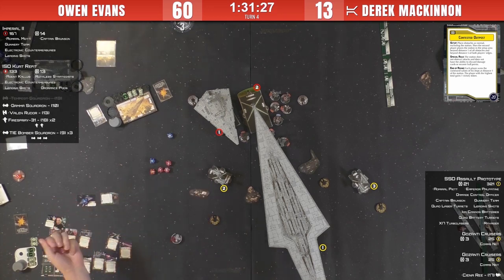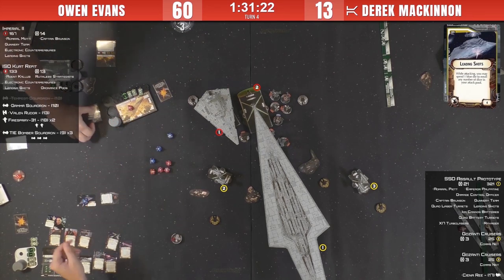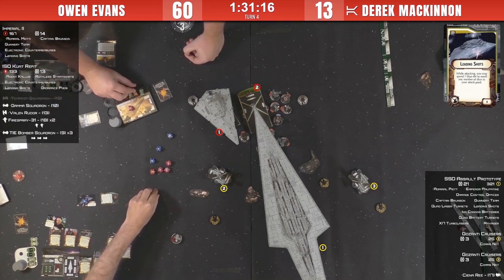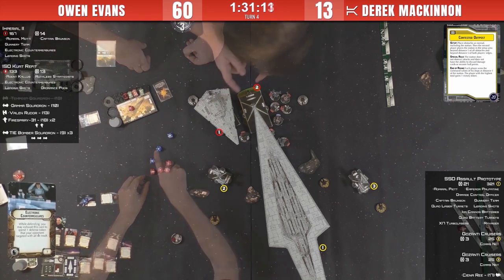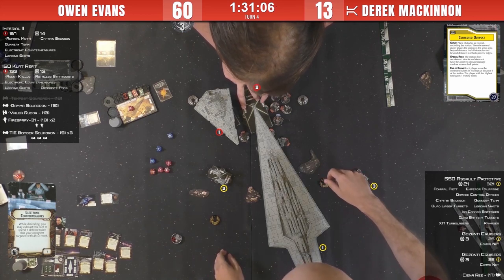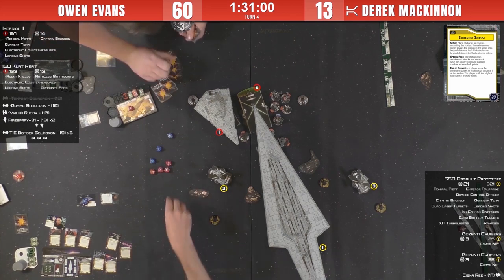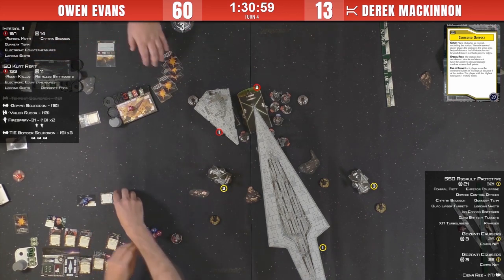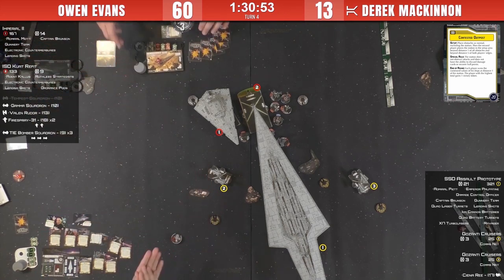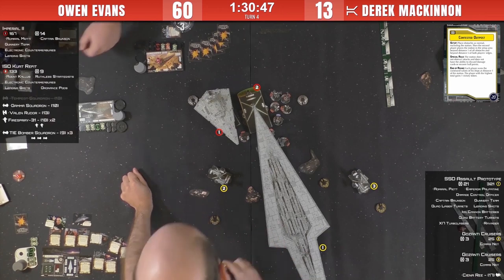Here comes a fistful of dice right onto the face of the ISD - a lot of doubles. Double, double, double - three doubles. Leading Shots going to be used to roll in more damage, missing a crit. Six becomes ten damage going down to five after the brace. Hull damage is starting to bleed through - one shield moved only because of Xi7s. Two, four, five - five damage on the Modi Kuat, nine hull remaining.